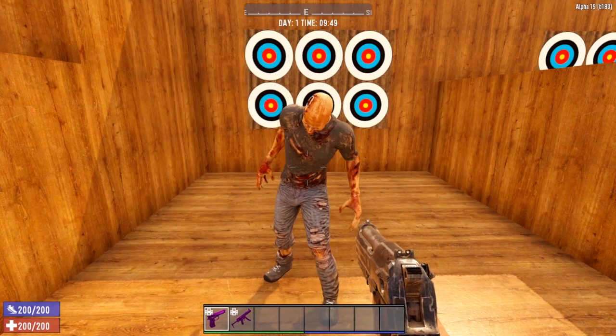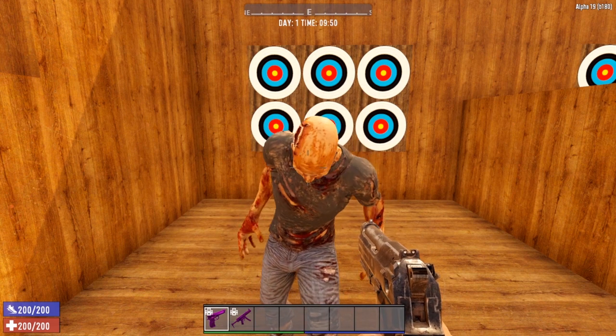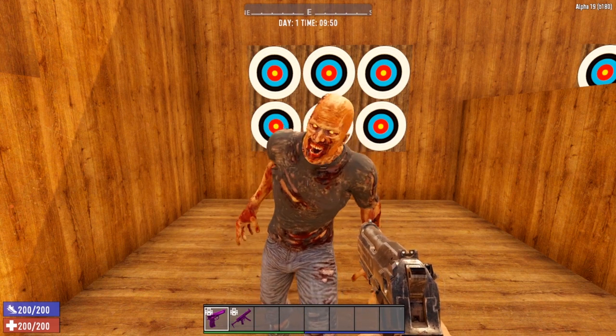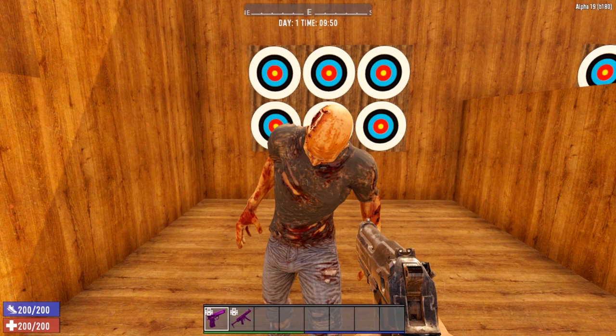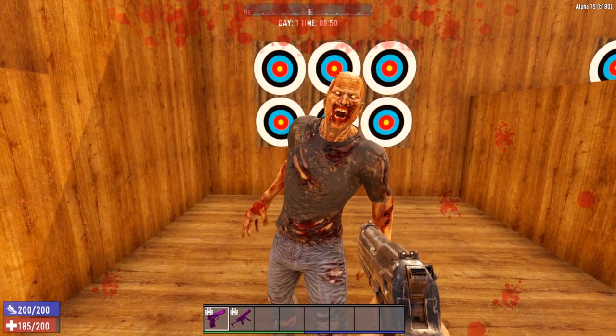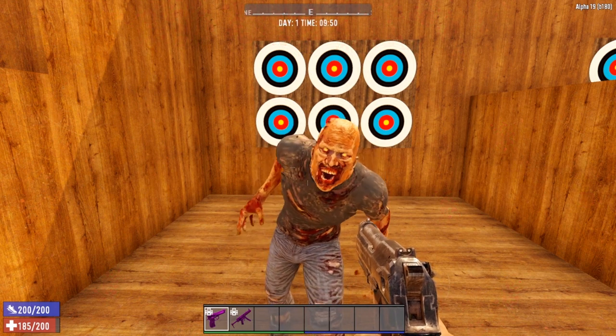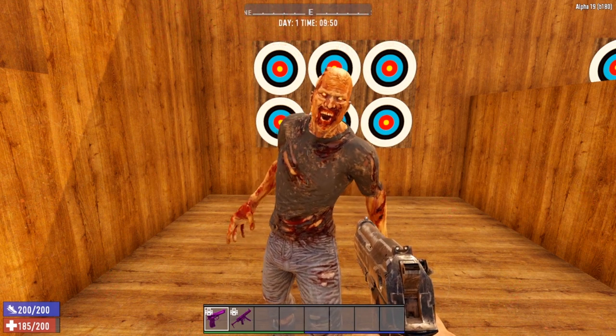Now let's take a look at the damage output for the male feral zombies. Feral Bo smacks us in the face and he did 15 points of damage — the same as the feral versions of the female zombies.